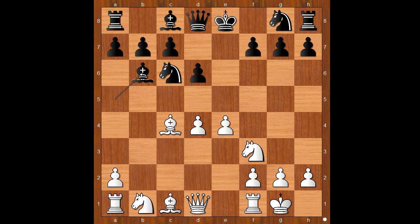The idea of Bishop to b6 was: if white plays queen to b3, then Na5. Back to our game, Nc3, Na5 attacking the bishop. White to move.